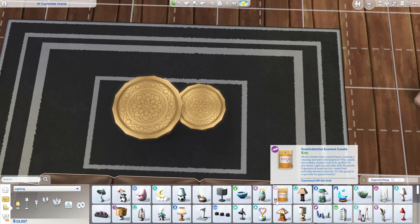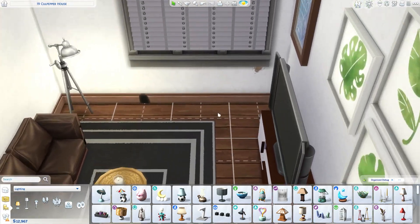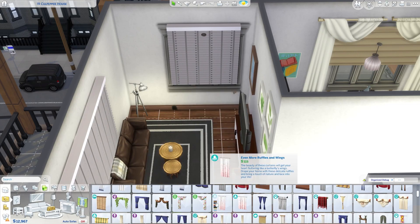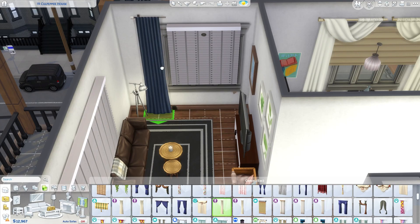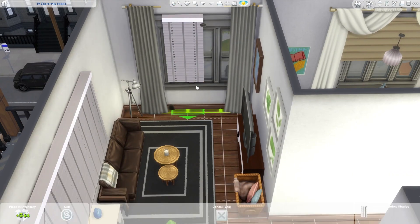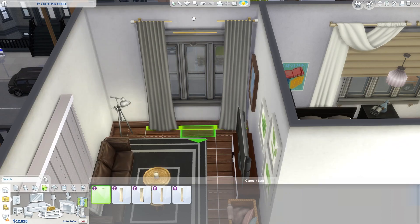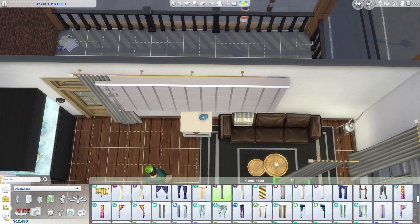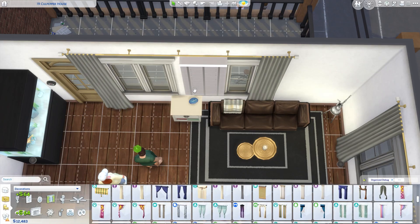I used these two coffee tables from the Oasis kit — not the Oasis Springs kit, but that kit that's Moroccan inspired. I put a little candle on it because they kind of look like those tray tables that were really trendy around 2014. Morgan also put up some curtains in the living room area. I went with neutral ones because she just likes pink — she's not, like, oh I'm so into pink, you know.